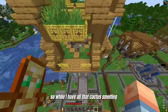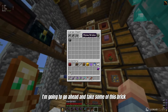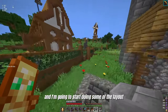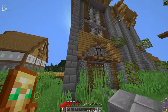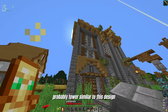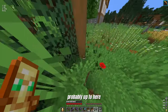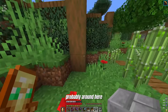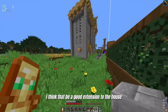While I have all that cactus smelting, I'm going to go ahead and take some of this brick and start doing some of the layout. I'm going to extend this way and do a big tower, probably similar to this design, and then continue out probably up to here — most likely fill up this whole space. I think that'd be a good extension to the house.